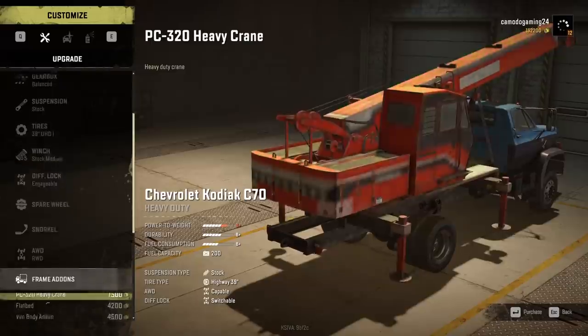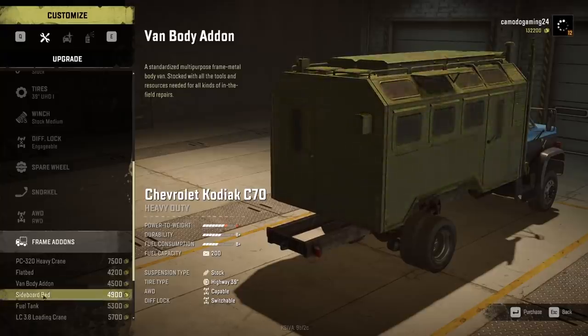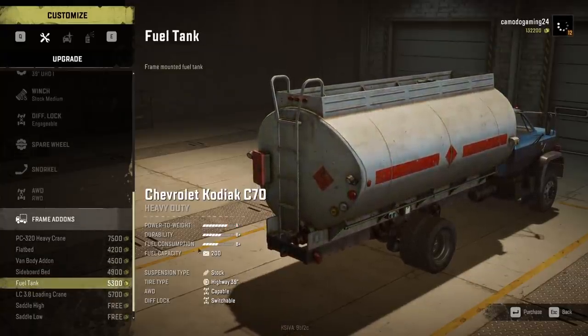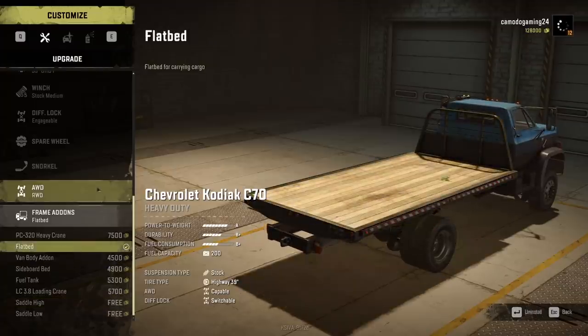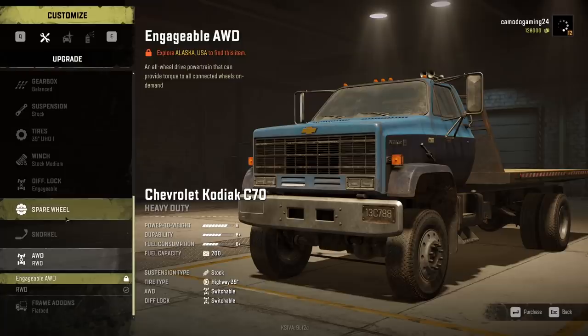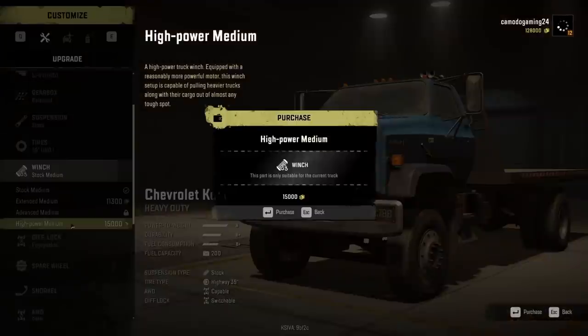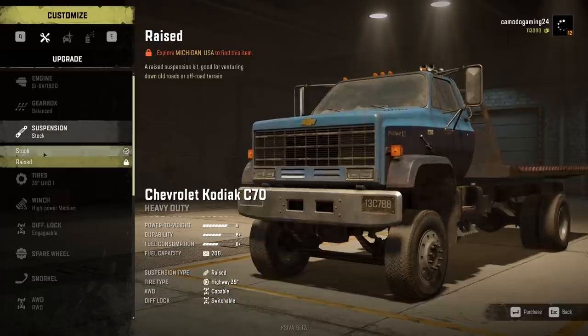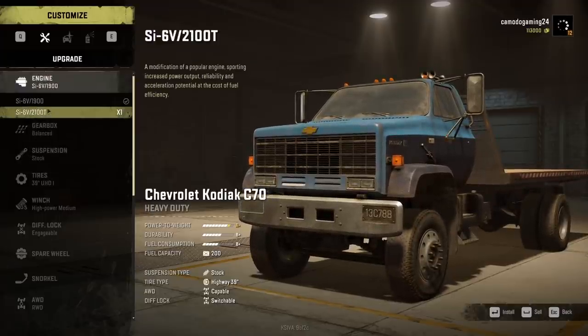I don't think I need like a snorkel here, but what kind of frame add-ons do we have? We got the crane, probably want a flatbed. I like the customization here. Used to kind of do it out in the world, you would pop on different stuff, but I like going into the garage here and seeing what they've got. You got saddles — probably need something like a flatbed. Let's purchase that interchangeable all-wheel drive — I can't do that, that'd be nice. Differential lock. We've got winch — oh, we can get a high-powered winch for this. Let's go ahead and buy that. You've got to explore some areas to unlock some of the other things, like the raised suspension here. What about engines — do we have something else we can put in here? There we go, and I think that's about it.